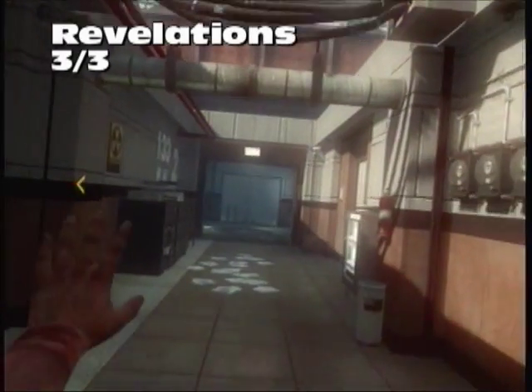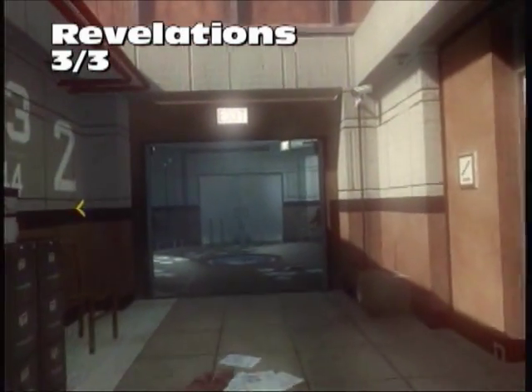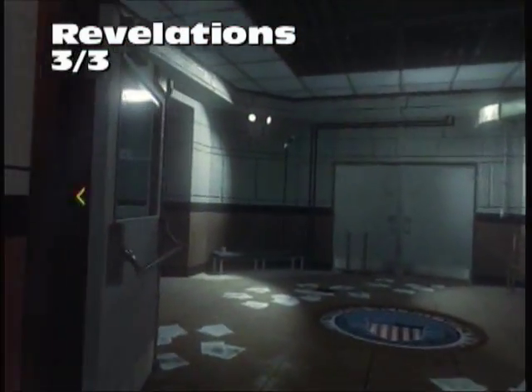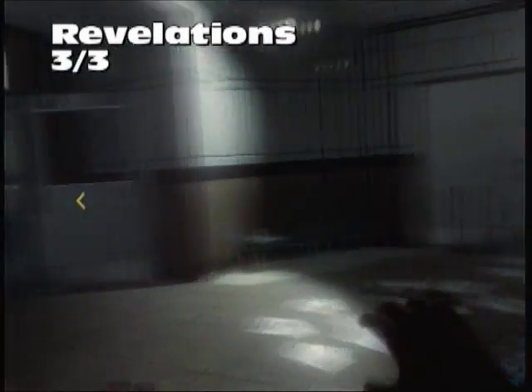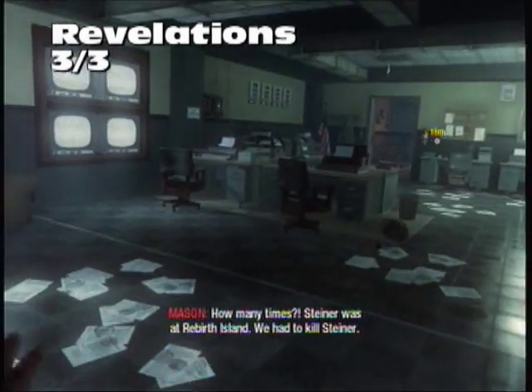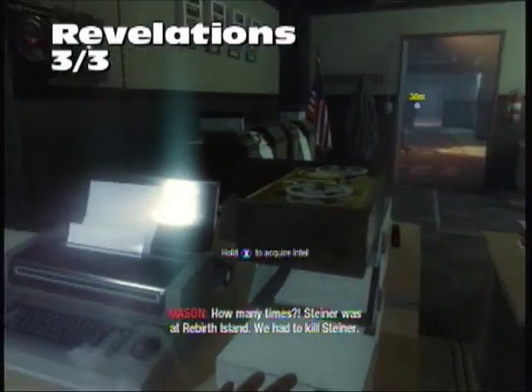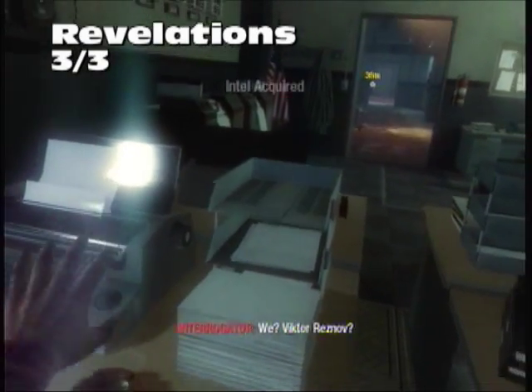This is kind of after you're tripping out and the ceiling just rips itself right off. Look for the number 2 on the right wall — I'm pretty sure you have to come this way anyway, so you really can't miss this one. On top of a filing rack will be our last Intel for Revelations.